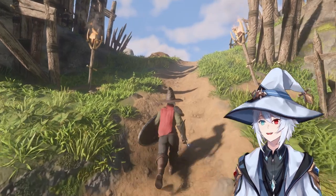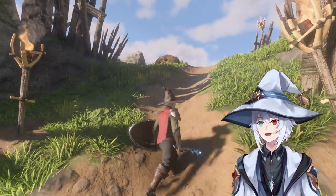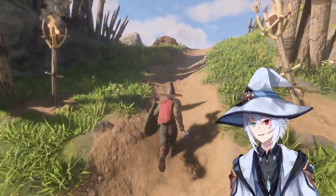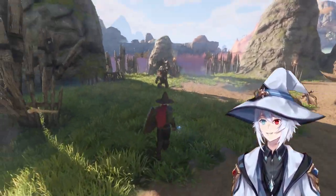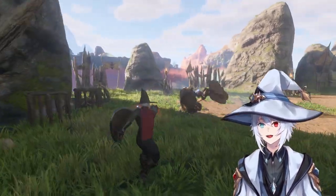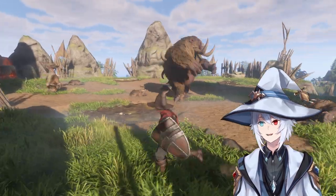Before you encounter this boss, there are two small enemies — as you can see one is peeking up right over the hill there. It has two smaller enemies that you need to dispatch first before taking on the boss. I believe they are healers. I've never really let them have a chance with the boss, so I try to take them out very quickly.